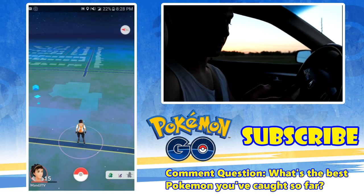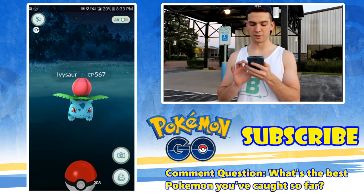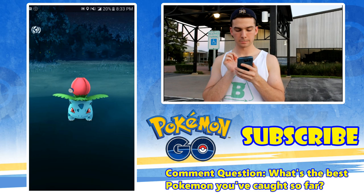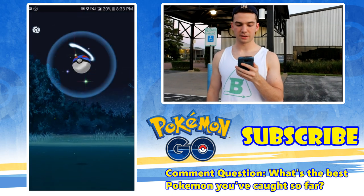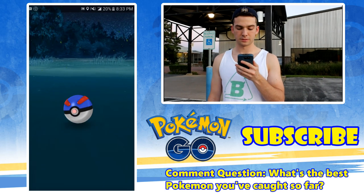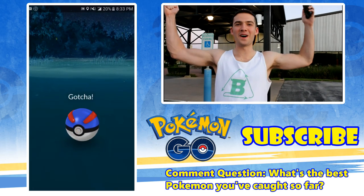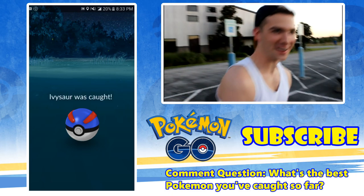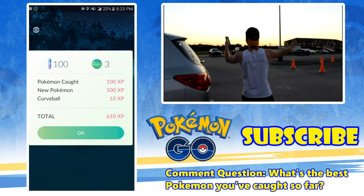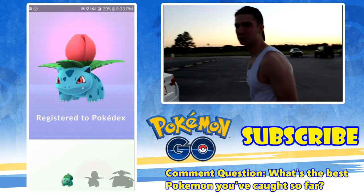We found the Ivysaur. Jubilee caught it. I don't know if I'm going to catch it but I'm going to try. Got it in the ball on the first throw! First throw — what a boss! I don't have a Bulbasaur yet. If only you could breed in this game.